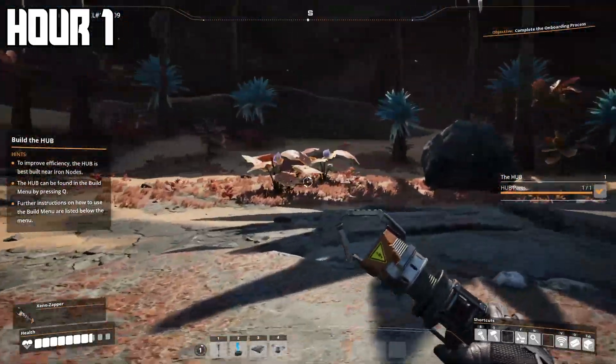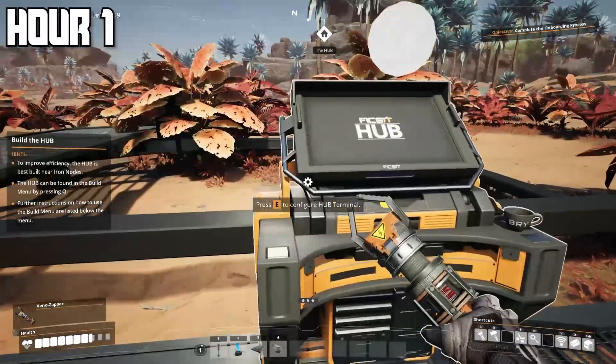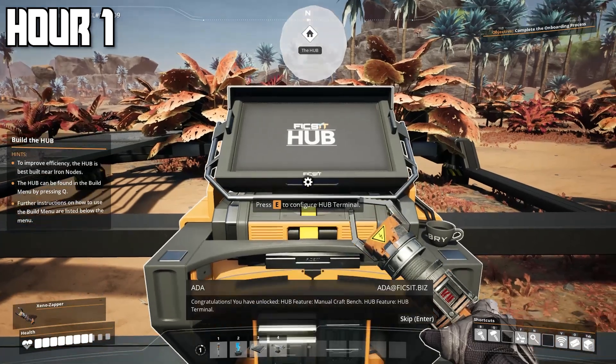I find a lizard doggo and fondle him until he becomes my friend. First things first, I got to mine some iron ore, and this plant explodes into a bunch of flies that attack me. I thought this game was going to be a little more peaceful. With the supplies from my spaceship, I had to build the hub. Honestly, this game is pretty confusing, so I'll explain things on the way.